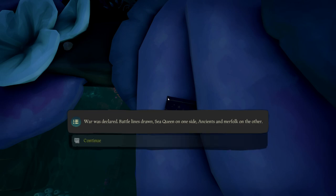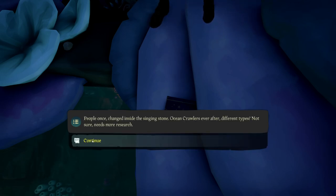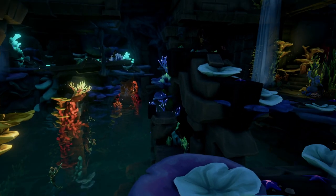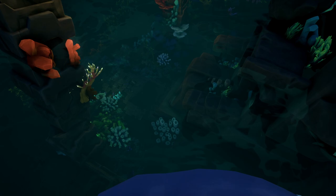Once you do that, it's also the location of the fourth journal. We're going to read this journal, and then as you can see, the statue in the main room moved backwards. So we're going to jump down into this pool.